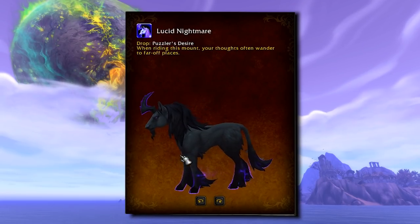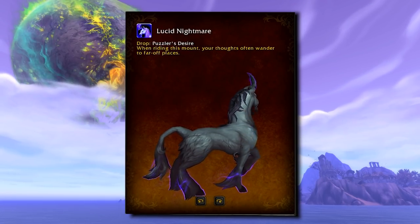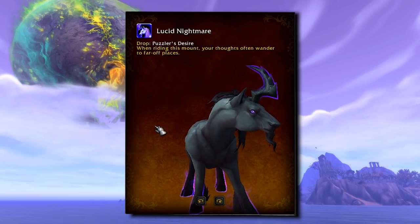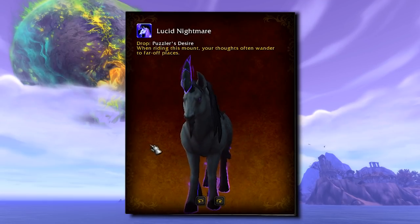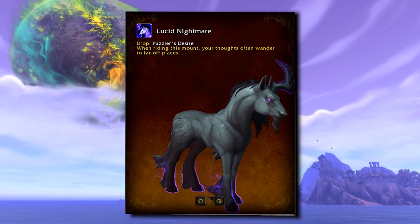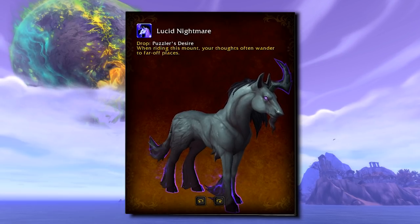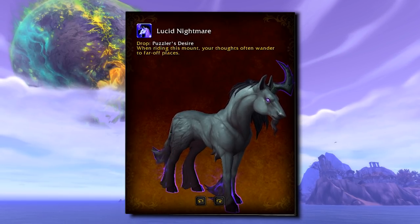The Lucid Nightmare is my favourite out of this list. It's a unicorn like the Dream Runner that I still don't have, but this one is in shadow colours. As a Shadow Priest I'm pretty sure that I medically need this. It drops from the Puzzler's Desire, which people are speculating is a similar deal to the Riddler's Mindworm. Nobody knows just yet — how puzzling.